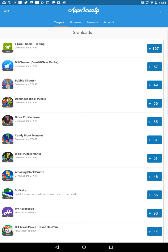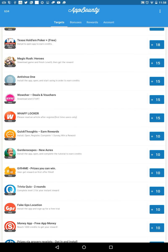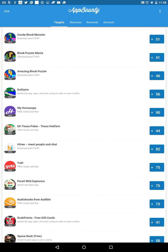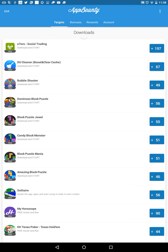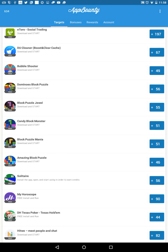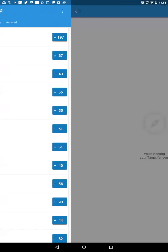Or you can go to the Targets section and download any of the apps listed there. Some of them seem a bit fishy — like the DH Texas Poker app — so just be careful. But basically you just download any app from the list, like the Dominoes app, and open it for a bit.